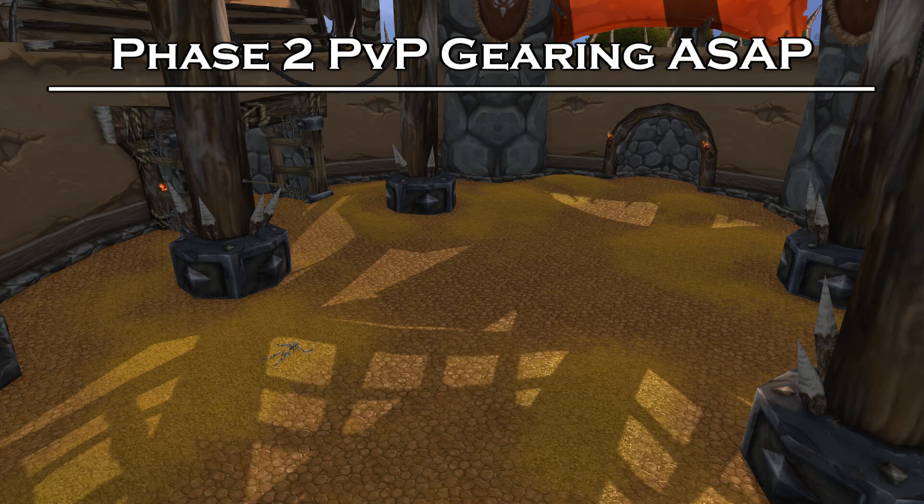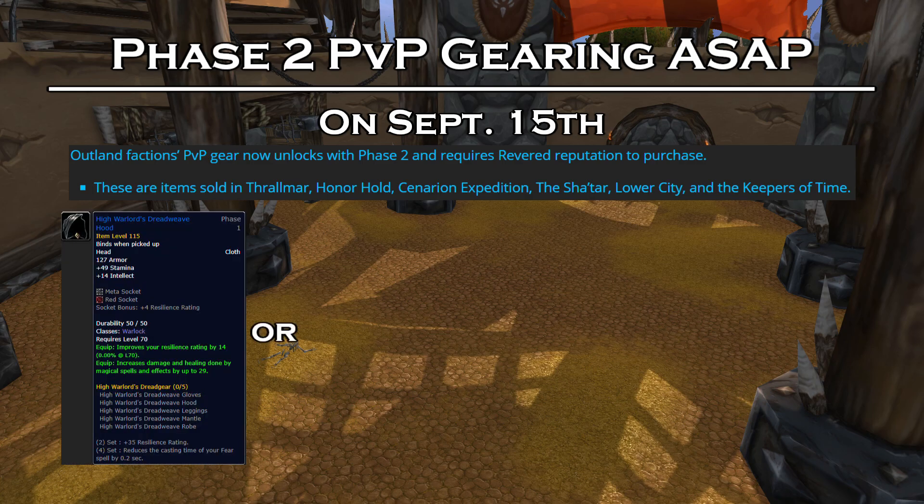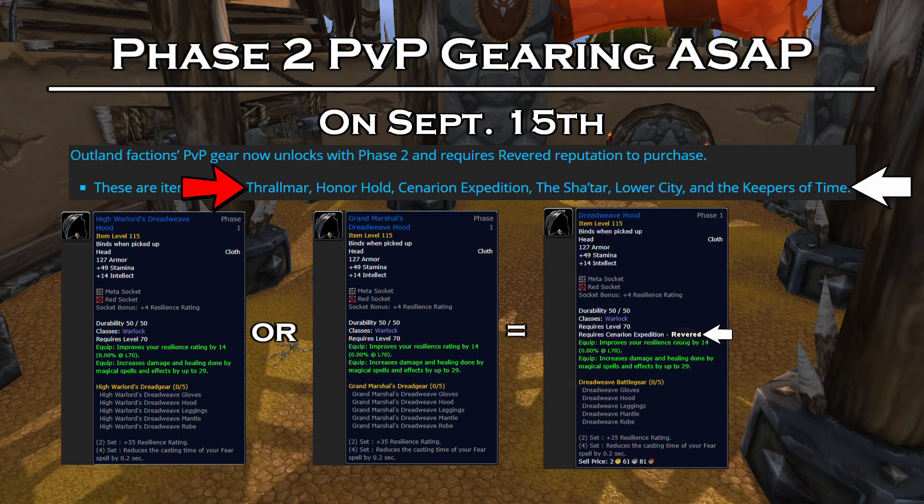As you may know already, in Phase 2 they are allowing you to buy the equivalent gear of a blue High Warlord piece that you would get with Honor during Phase 1, and you can now buy that with Reputation from one of the five major factions.